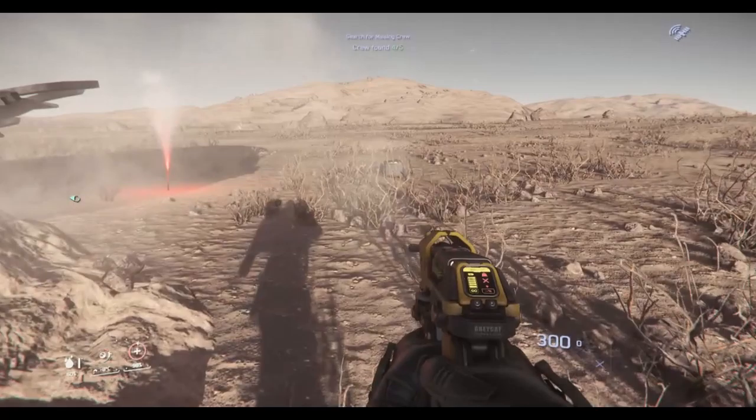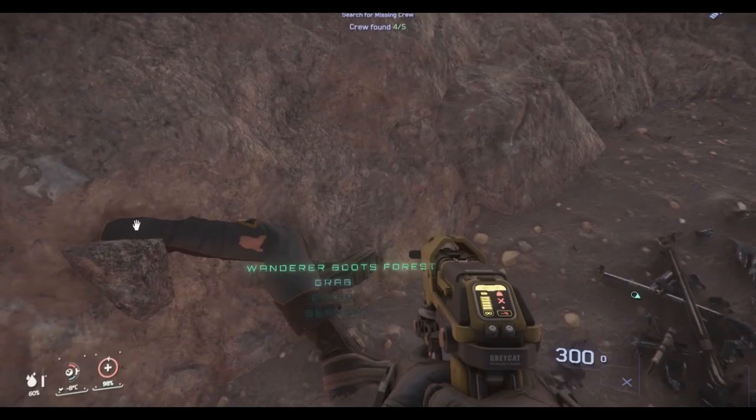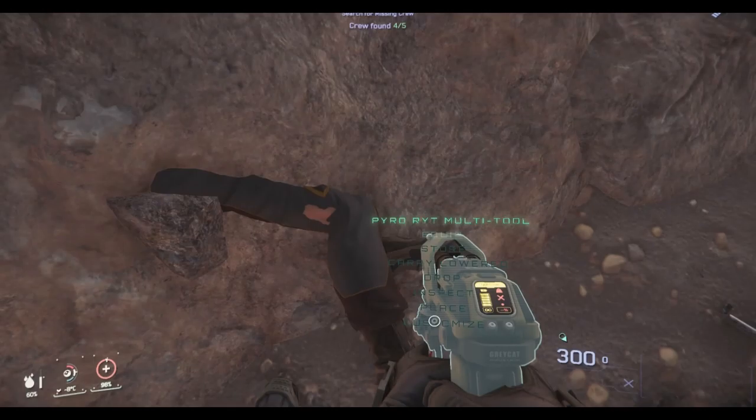One final walk around the barrel of the ship and then, at last, I actually do a double take with the mouse as I realise what that is in the ground. I scan the body, get my final credits and collect my loot ready to head back to Port Olisar.